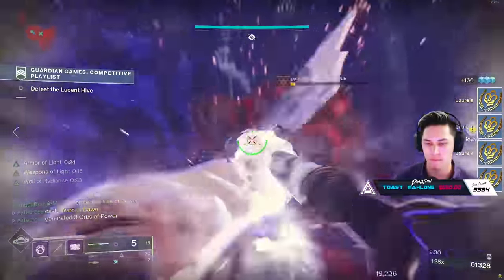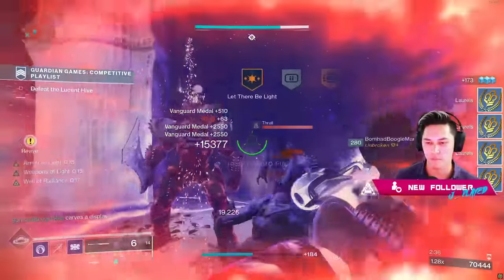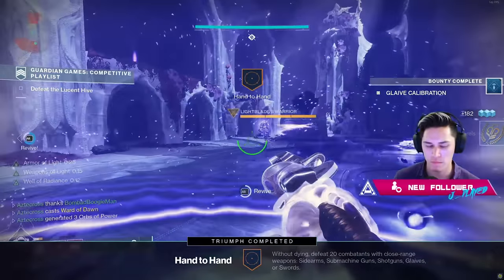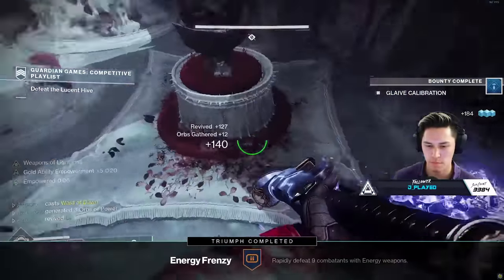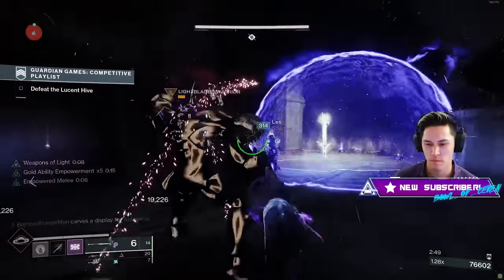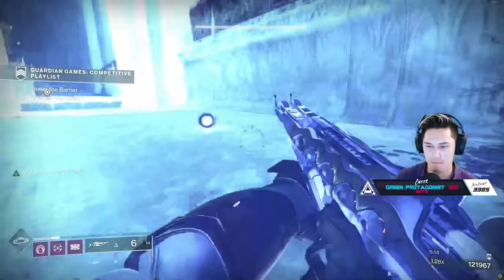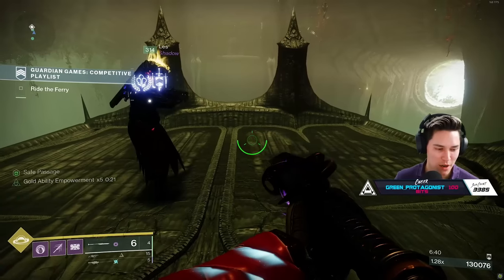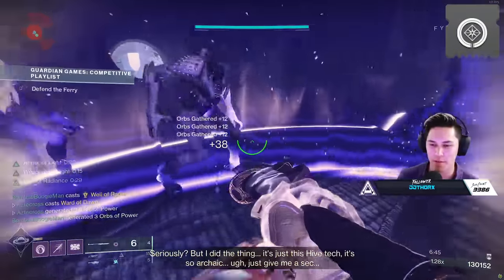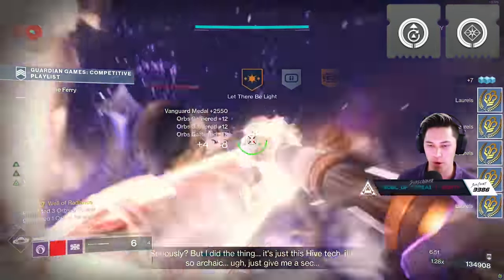One more medal I want to mention is the Let There Be Light medal — all this requires is getting three kills with your super. Roaming supers are great here, but Bubble was fantastic for this, as well as Well of Radiance. As long as you're running around with Weapons of Light and Bubble, every kill you're getting is progressing this. On top of that, both Well and Bubble have the fastest tier when it comes to passively getting your super back, so you can spam them. Generating orbs and picking up orbs also contributes to your total score, so make sure you're running helmet mods to generate orbs — whether it's Harmonic Siphon or some other means — and have things like Absolution or a leg armor mod that allows you to pick up orbs of power even with full super.